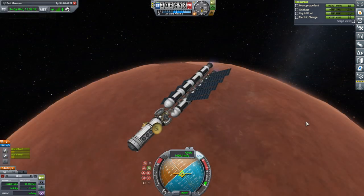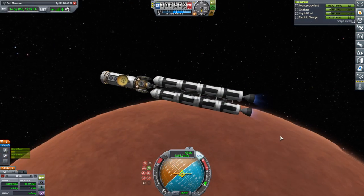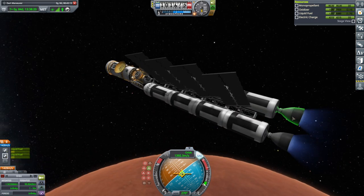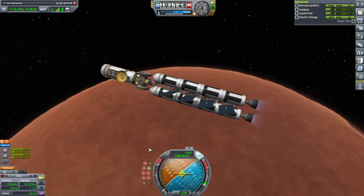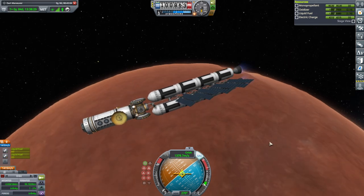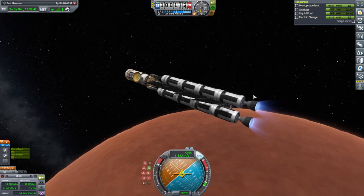There's Duna and Ike. Making orbit. Boy, those engines are twitching a lot — they're twitching like crazy. These Wolfhounds. Maybe we should just do stability assist. Retrograde seems awful hard for it. Maybe it was just because it was low thrust or something.